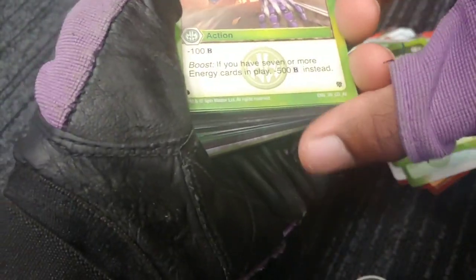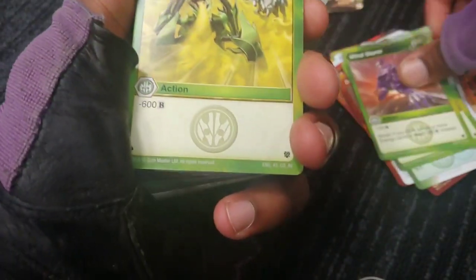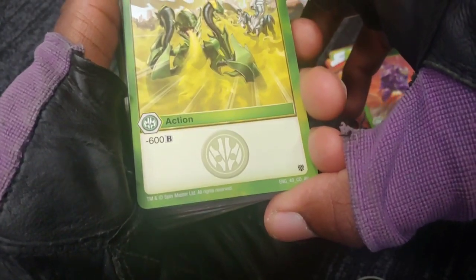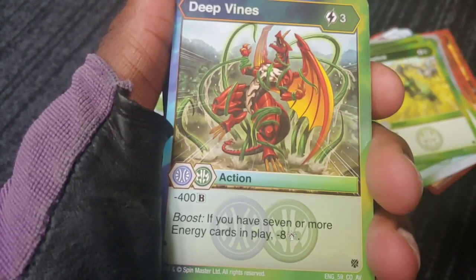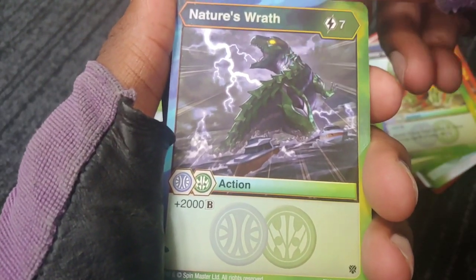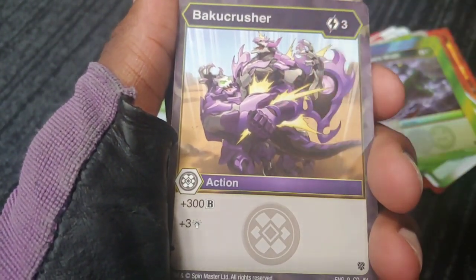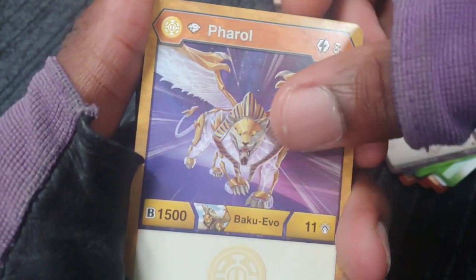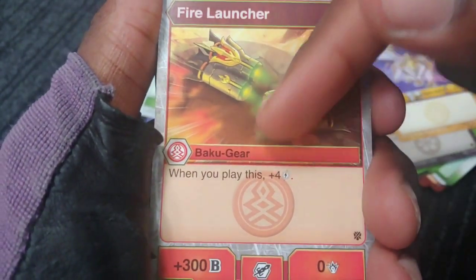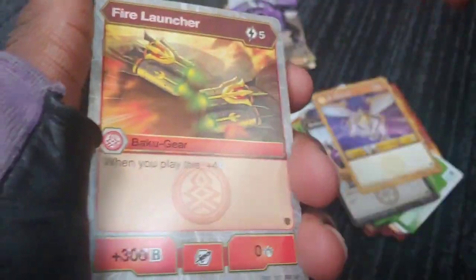Going through the bulk of all the cards: Baku Bite plus nine damage. Wild Storm minus 100, or minus 500 if you have seven or more energy cards — zero cost. Ventus Stink minus 600, three cost. Deep Vines minus 400, boost effect: if you have seven or more energy cards minus eight — that boost effect is new. Nature's Wrath, seven cost but plus 2000 Bs — that's wild! Baku Crusher plus 300 and plus three. Diamond Pharaoh 1511 looking so sick. Fire Launcher Baku Gear, when you play it plus four energy.